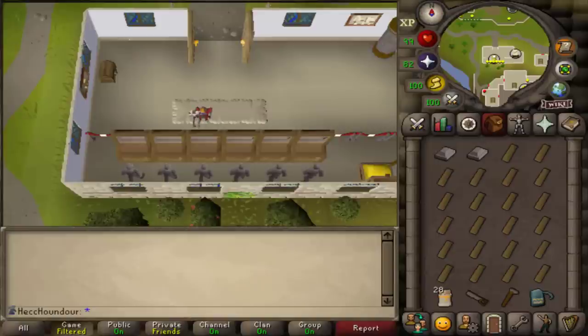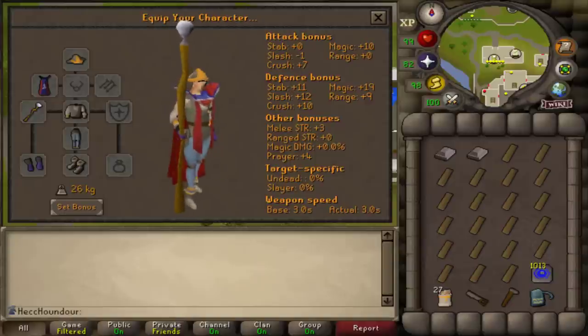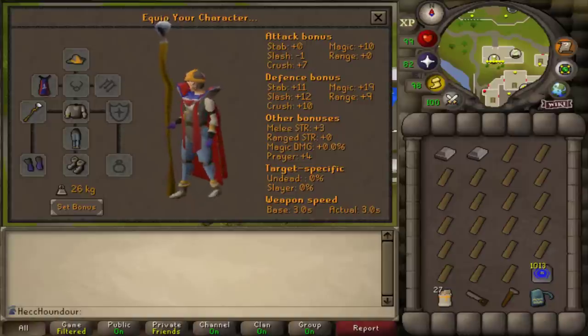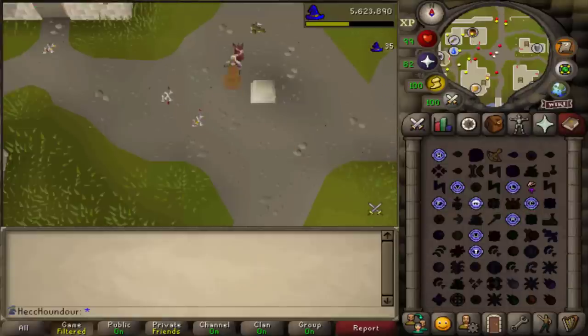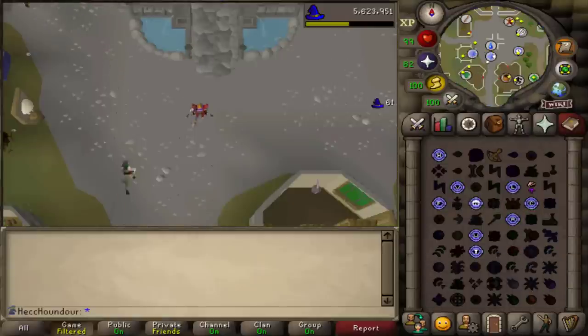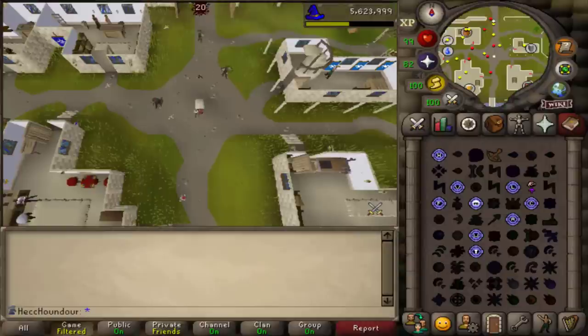You need a hammer and saw to build furniture, plus any extra teleports you need. If you're on the lunar spellbook, you'll want to either have each teleport needed in your house and have house teleports in your inventory, or keep tele-tabs for each location on you. You'll need four teleport options: Falador, Ardougne, Varrock, and Hosidius.